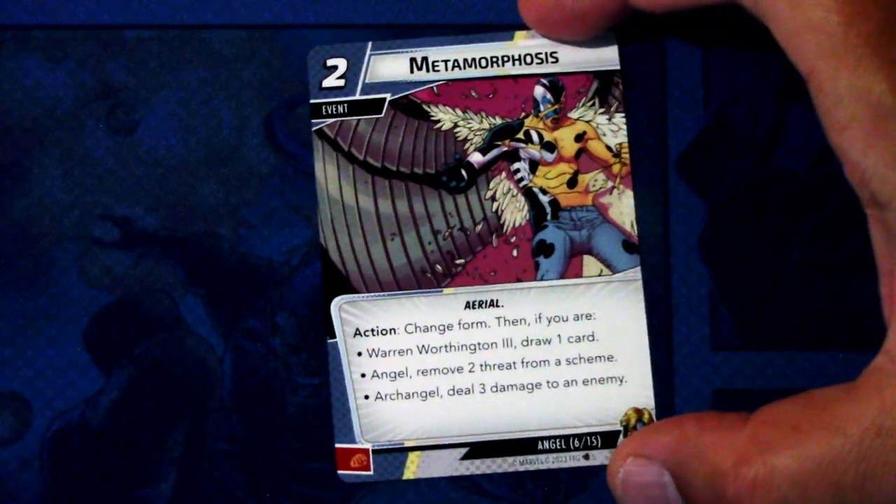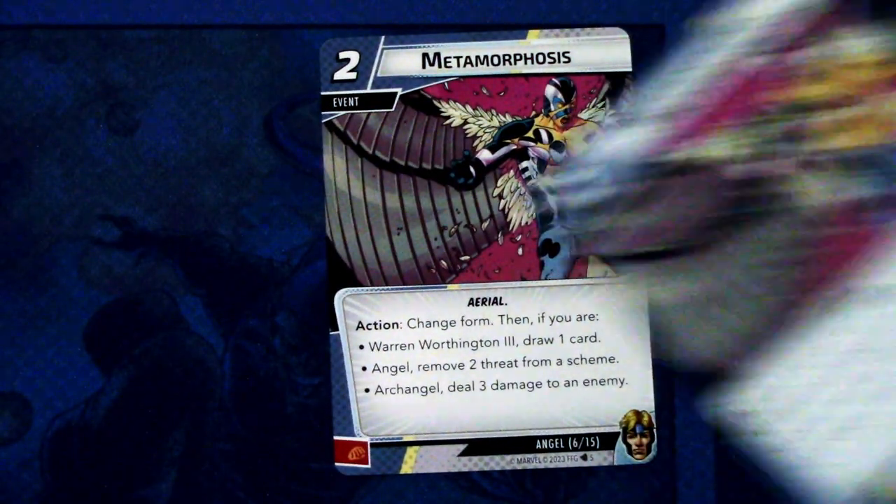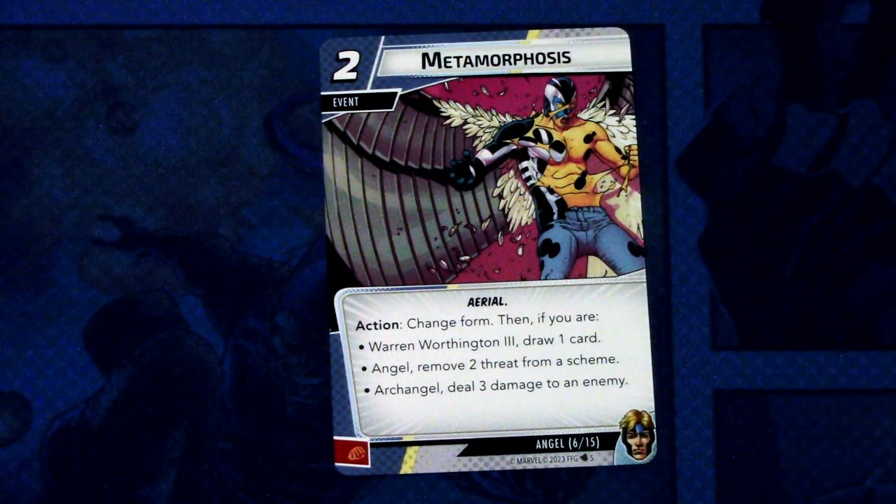Next we have Metamorphosis — two copies. It's a two cost event, aerial trait. Action: change form. Then, if you are Warren Worthington III, draw one card; Angel, remove two threat from the scheme; Archangel, deal three damage to an enemy. It can be committed as a physical resource. Angel really seems to be all about changing forms throughout the hero phase.